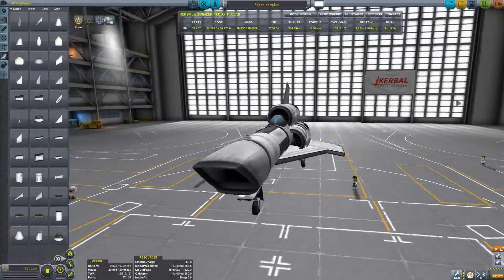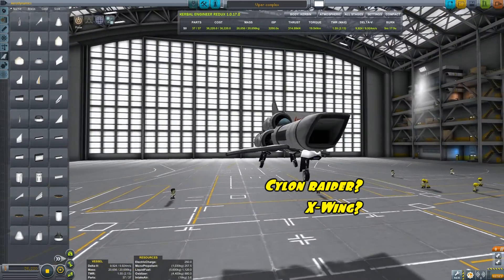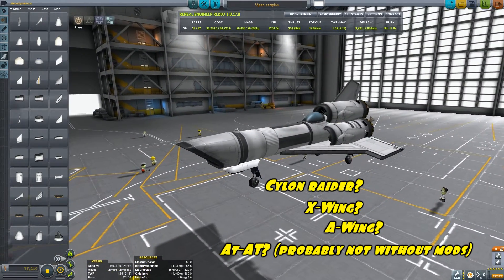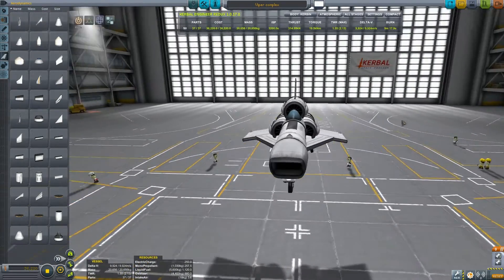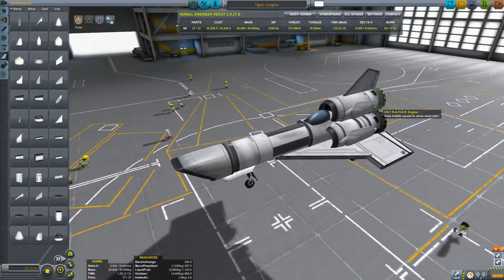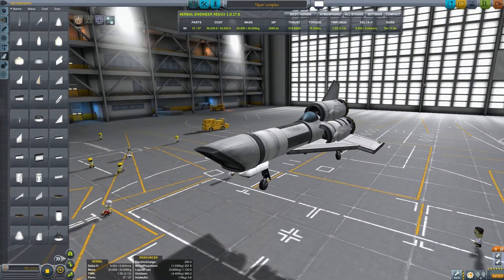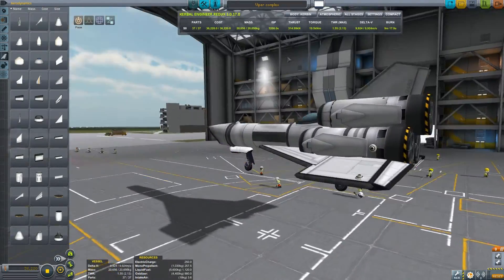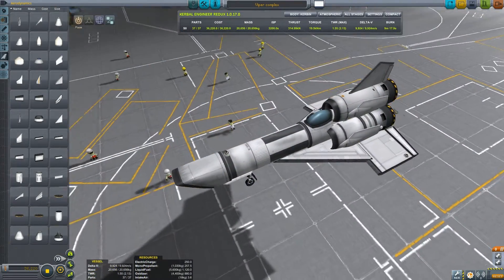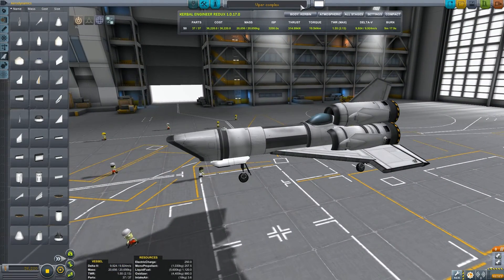I hope you liked it. If you want to see me build anything else from sci-fi, let me know. There are a bunch of Star Wars movies coming out soon — those would be fun ships to try to make fly. That's kind of what I'm trying to do: make them look right but also be useful, like this Viper Mark II. It's an SSTO — you can take it right into orbit. It doesn't have docking ports but I'm sure you could add those. I hope you enjoyed — please leave a like or comment below, let me know what you think and what you want to see next. Thanks for watching and I'll see you next time. Bye bye!